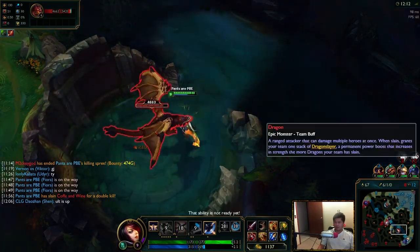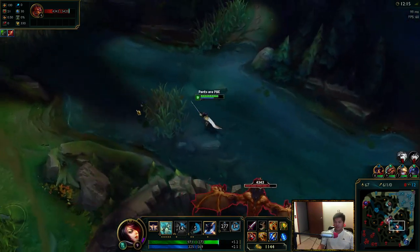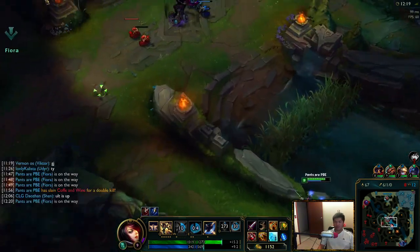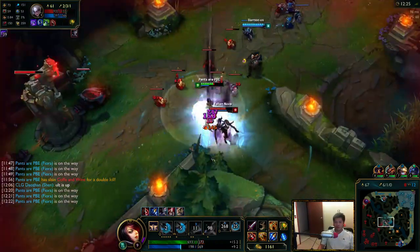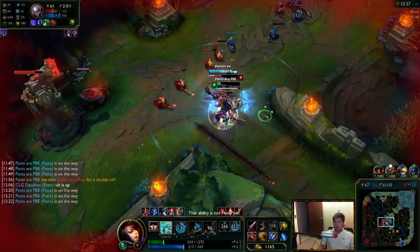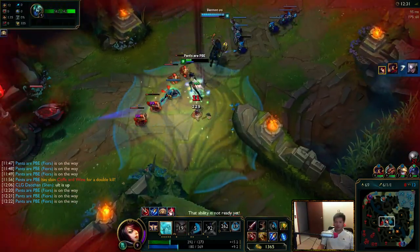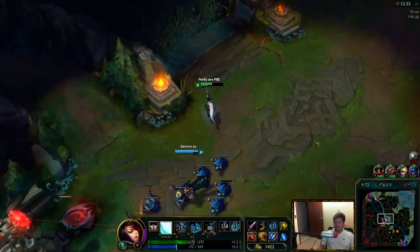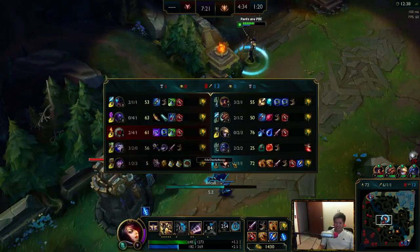I fucking parried that wrong. Hey, it's a Diana jungle — I think. Is that Rek'Sai? I was just kidding. I don't even know why I did that, it was kind of fun. Give me that healing — oh yeah, look at that healing! This is why you can survive the Ignite. Just dumb. That's why she's dumb.